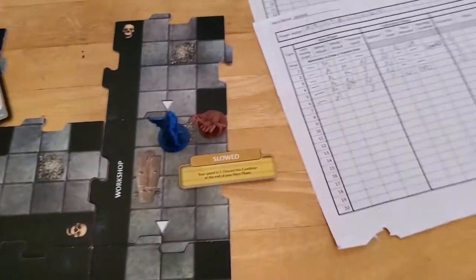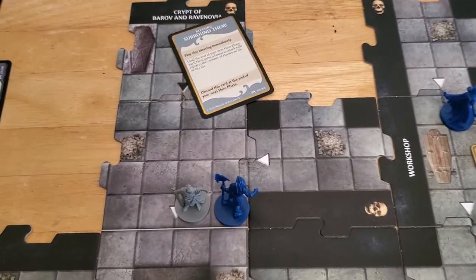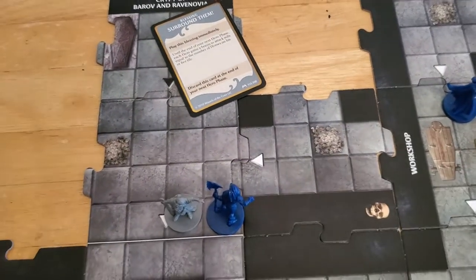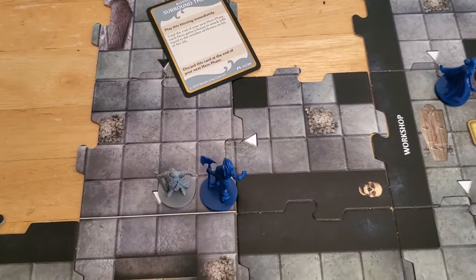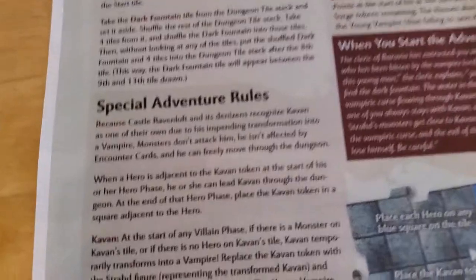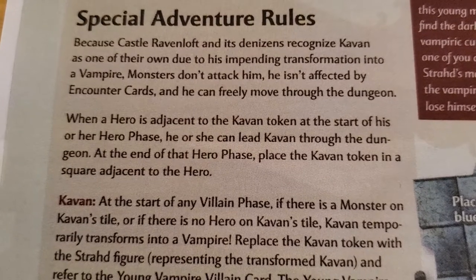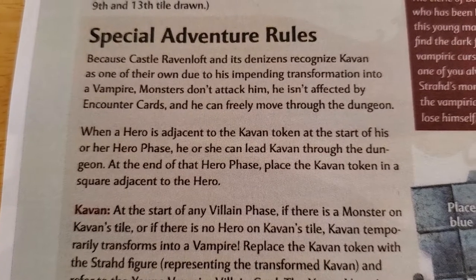We got the treasure, so we're still in our hero phase. Arjun can move five. Now here's a question — normally if cabin is adjacent to me and I move up here, I can move him adjacent to me. But technically he's not cabin right now. When a hero is adjacent to the cabin token — we're not adjacent to the cabin token right now — so I feel like I have to burn a turn here just to get him to turn back.